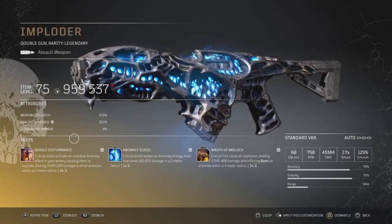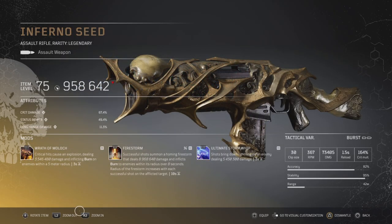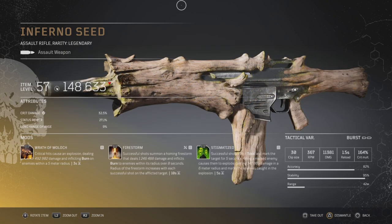Here's another one with Fortress, Firestorm, and Kinetic Stop — throwing all three of these together makes this another fantastic weapon. I had plenty of Employers; this is the best version I got to drop — all static — it comes with Anomaly Surge, Deadly Disturbance, and dropped with Wrath a Mullet. You probably want to swap out Anomaly Surge and throw in whatever you want, but at 959 at item level 75 — not bad. Now this is an Inferno Seed — one of my most favorite weapons to play with. This one dropped with Ultimate Storm Whip; I throw on Firestorm with Wrath a Mullet and all of a sudden you've got a status beast of a weapon.